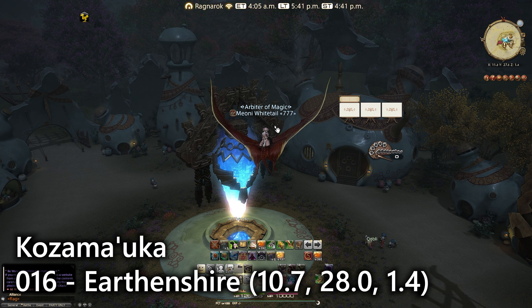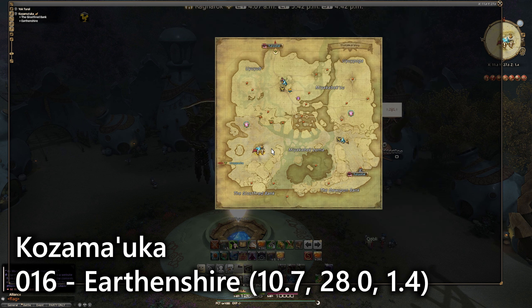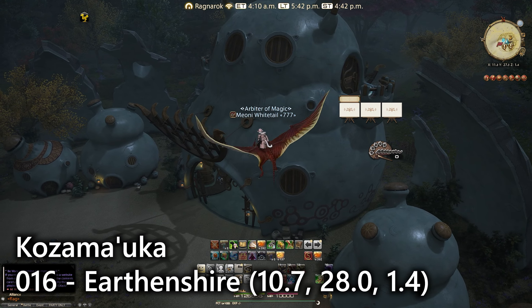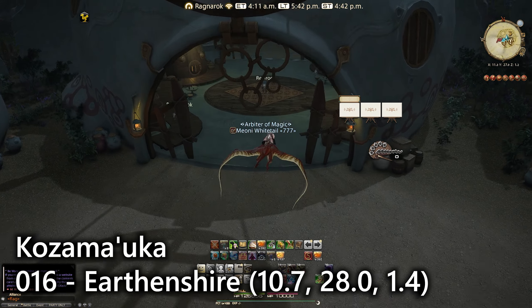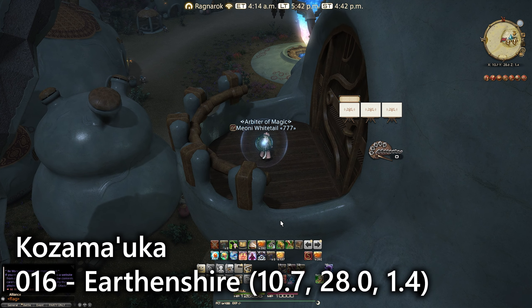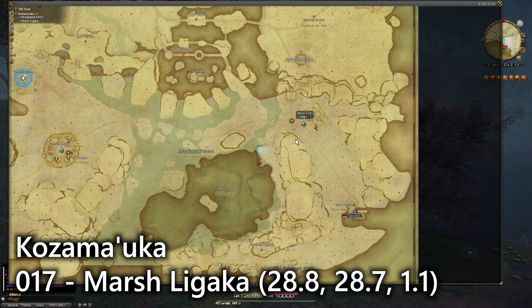Number sixteen is over here at Earthen Shire, the second teleport location in Kozama'uka. On a building to the southwest of the Aetheryte — which also happens to be the one with moblins inside — there's actually a little balcony that has the sightseeing log. You'll need your flying mount to get up there, and it's talking about the architecture of that village.